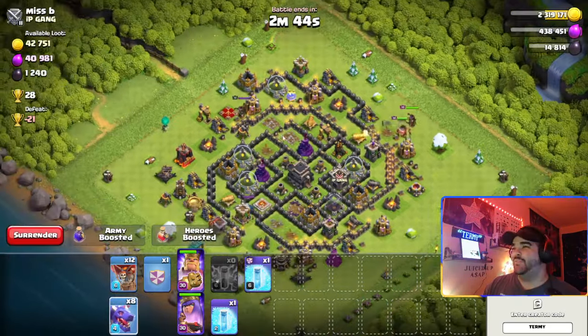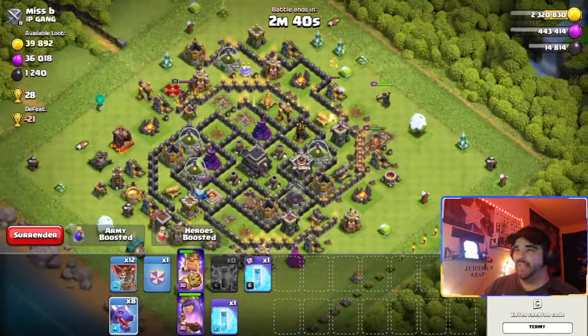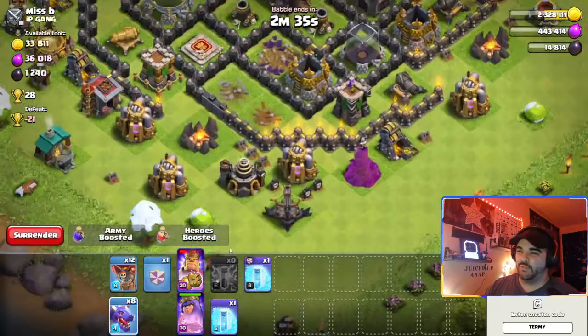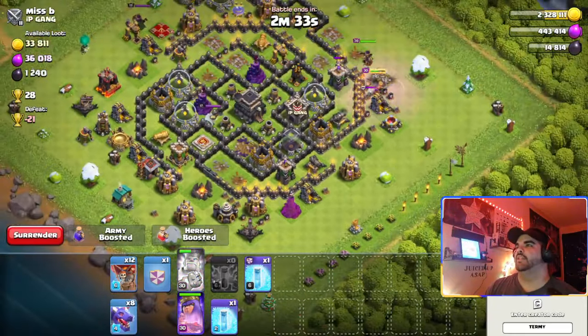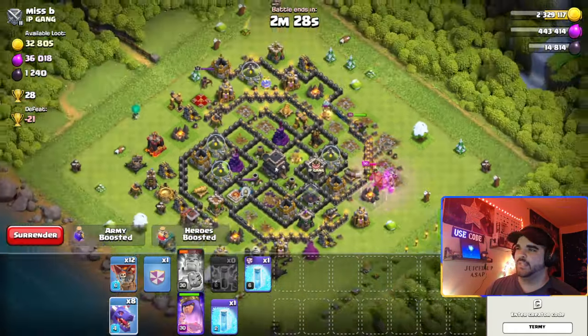We can put the King here to take this down and even put the Queen here. Now there might be a Builder Hut in the corner to be mindful of, but it's okay. We want to choose where to attack from. Luckily these ground bows are set to ground. We can use the King ability now.